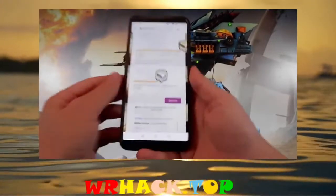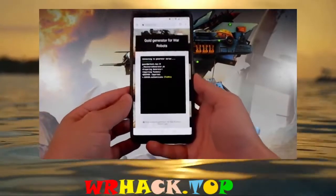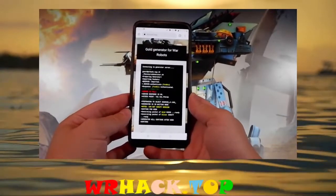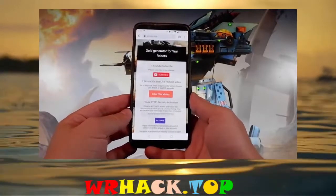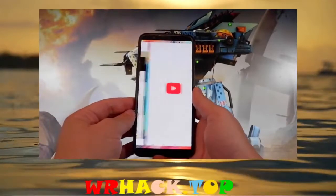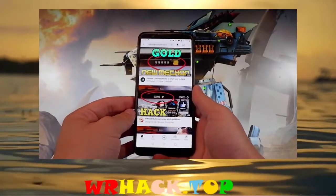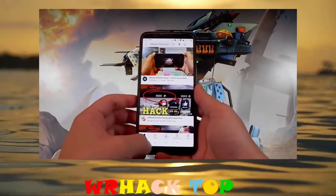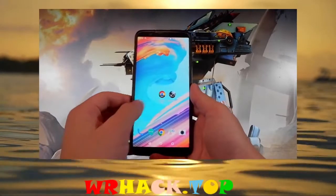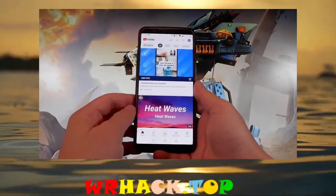The next step is super easy — you need to tap on the generate button to basically start generating all the gold and silver for your War Robots game. Now for the generator to actually add them, there are a couple more steps to complete. Firstly, you need to subscribe to this YouTube channel where you're watching the video from. Then find the video you're watching right now and subscribe to the channel. Once done, go back to the browser and choose the second button to like the video you're watching.